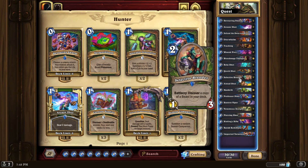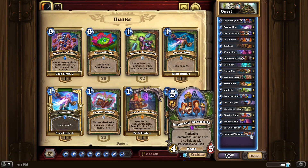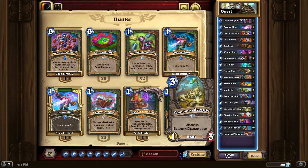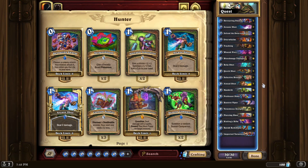One final card to talk about: Select a Breeder — discover a copy of a beast in your deck. This actually creates an extra copy; it's not pulling one out of your deck, it's creating an extra one. So potentially you have two or three Imported Tarantulas even though there's only one in the deck. Same thing with Minimus Scorpid. It ends up being really strong, letting you create extra resources.